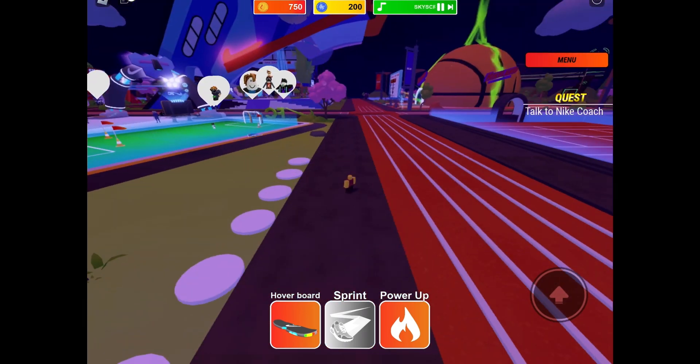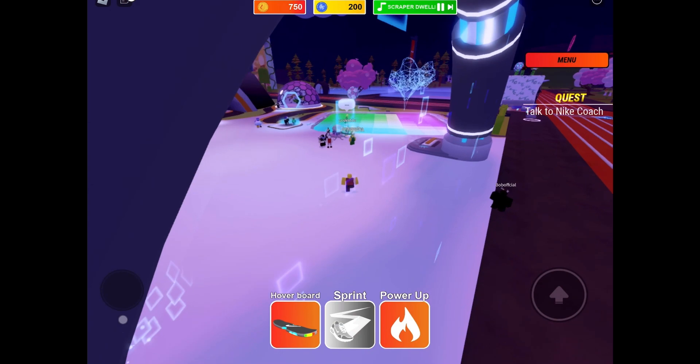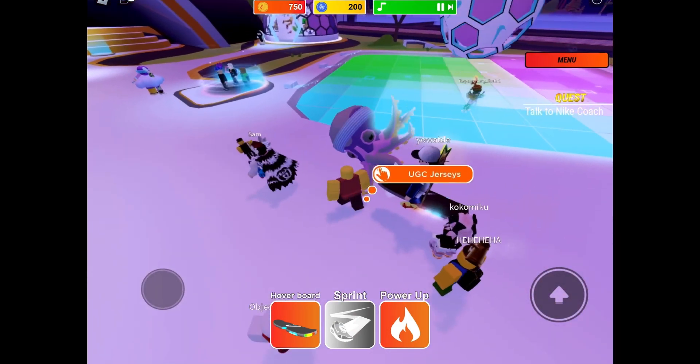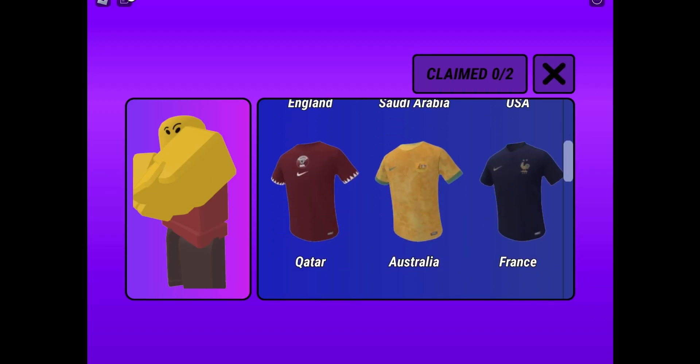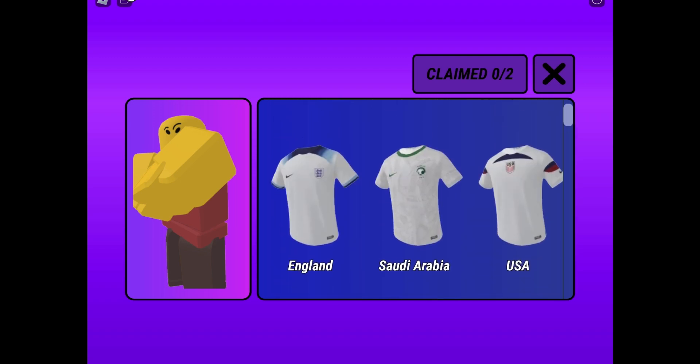All you want to do is go to the area where there will be an octopus dancing, and there should be a little button near it that says UGC jerseys. Now there are 13 to pick from, but once you claim your two you cannot claim any other ones. There is quite a selection of them.